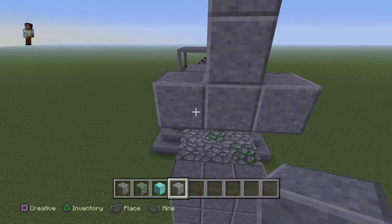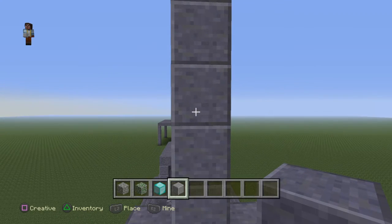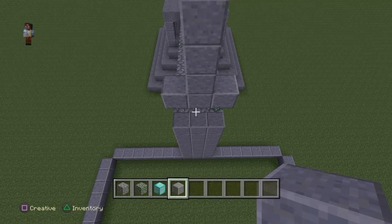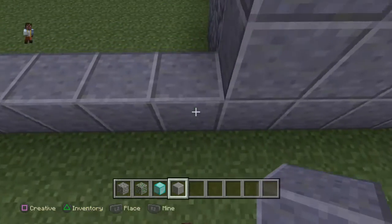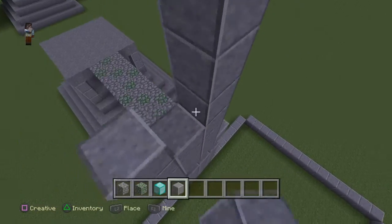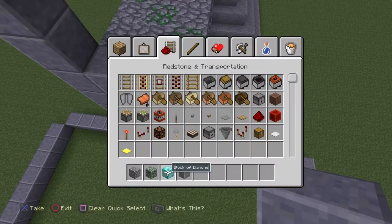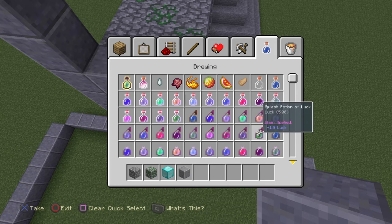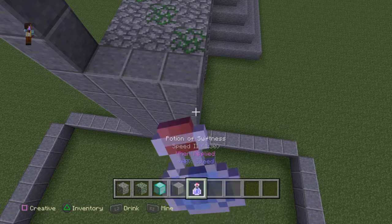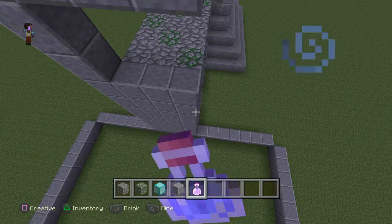Right, let's get back on with it. When you have three like that, you go one, two, three, four, five, six up — six up. Then just start building straight up like usual, building to this height.